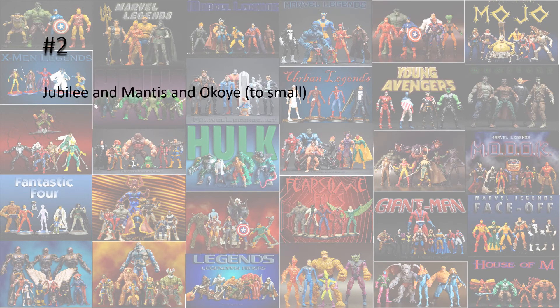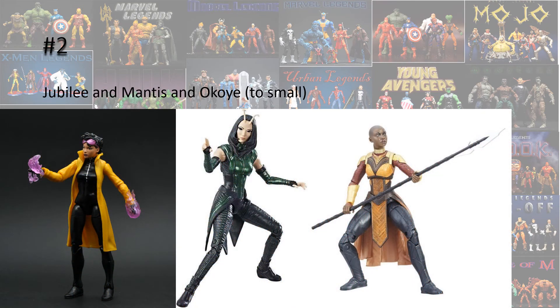And number 2, same type of issue — Jubilee, Mantis, and Arcaia: too small. They're just not Build-A-Figures in my opinion. They should have been regular figures in the wave, and they should have given us a larger Build-A-Figure. To me, if a figure can fit in a package, it's not a Build-A-Figure. It needs to be something we can only get by building it.